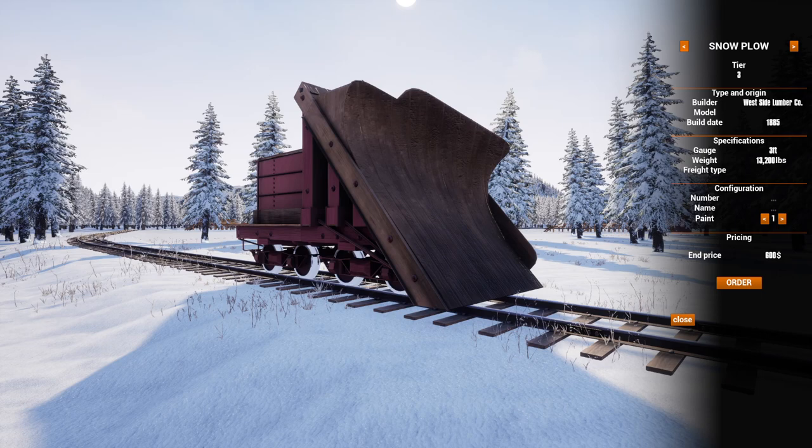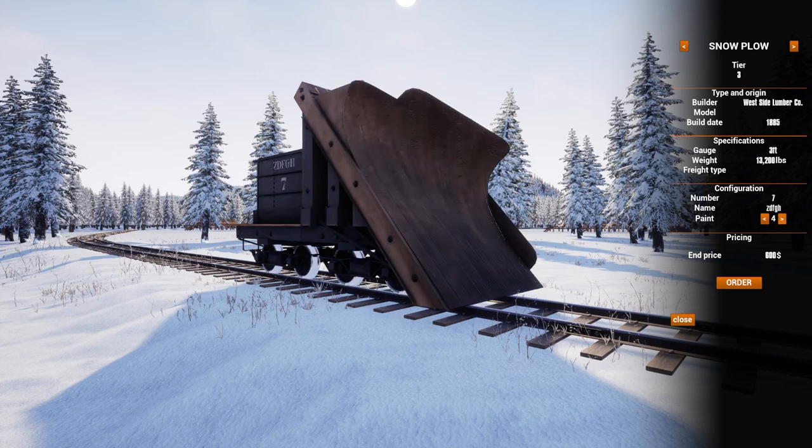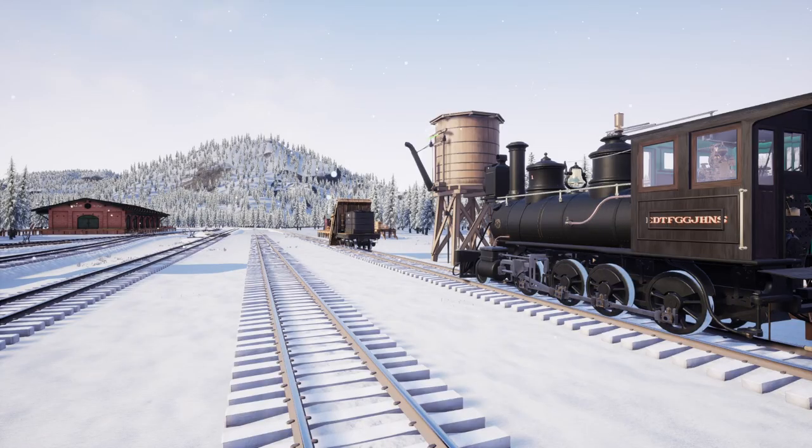Using these early snowplows could be very dangerous as well. You can customize this one - add a number, name it. There are multiple paint options: I like the red one with the worn paint on the front. There's also one that goes well with the black and natural wood color you see on many locomotives. Then there's a brown and black version where the front is metal and the sides are wood - two of them have wood fronts.